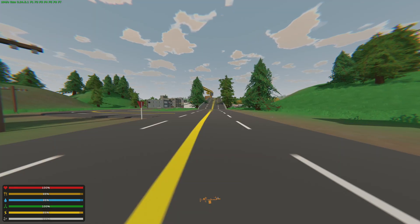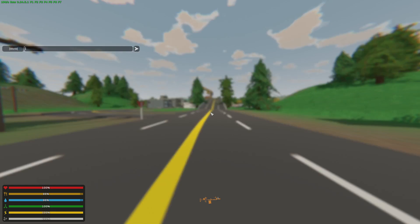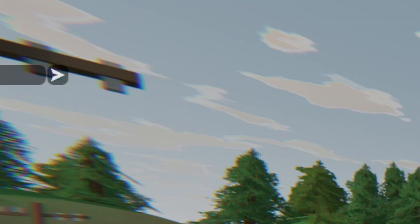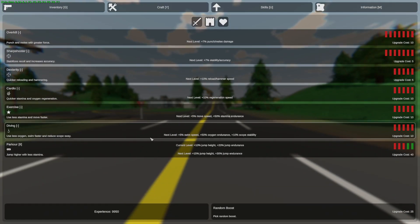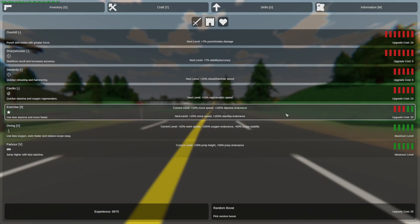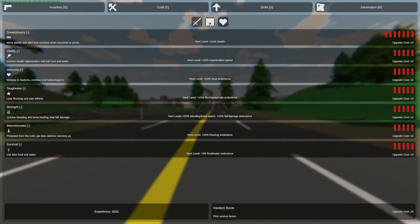Next let's go over to the experience command. This is also quite simple — all you have to do is type slash experience and the experience amount. For this test we're going to spawn in 10,000 XP. Once you do that you'll get yourself the XP. Go to skills and you can upgrade your skills from there. A shortcut is that you can press Ctrl and click to maximize a skill instantly.